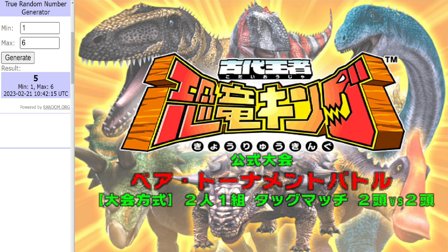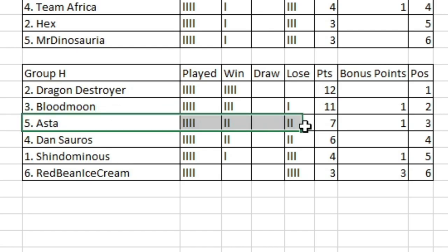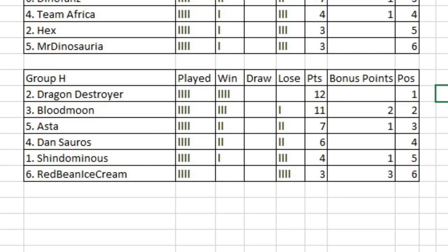Red Bean were unlucky in the first three matches, but this time Aster turned the screw with another titan and got the win - a big result for Aster, putting them above Dansaurus in third. What a way to conclude round four! That's a massive result - Aster now three points clear of Shindominus, who they play in round five. All Aster will need in that game is at least a losing bonus point and they will go through. Dragon Destroyer and Blood Moon already safely through, of course. Whoever finishes second in Group H will end up playing whoever finishes third in Group B, which at the moment is Ultimate Dino King.